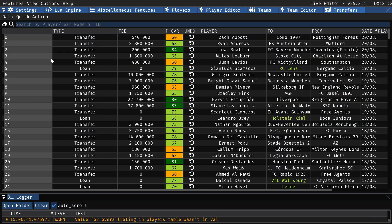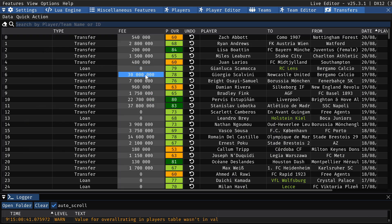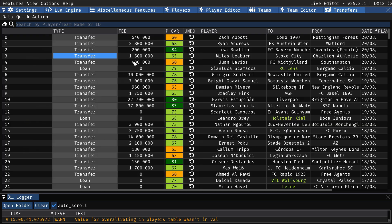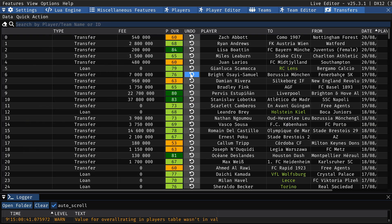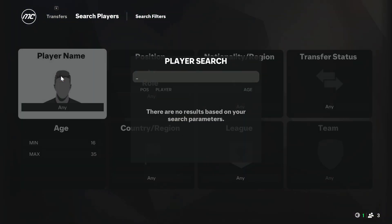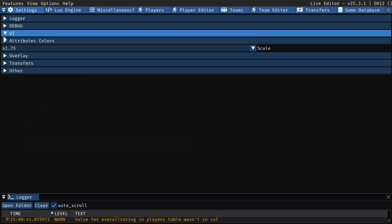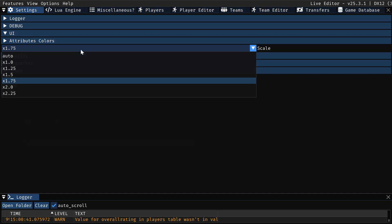The transfer section gives you an overview of every transfer that has happened on your save. For example, if Scalvini left Atalanta to join Newcastle United for 13 million euros and you didn't want that — maybe a release clause activated by accident — you can press the undo button and it undoes the transfer for you. Search the player and you'll see he now plays for Atalanta and not Newcastle United.